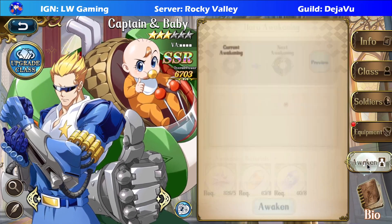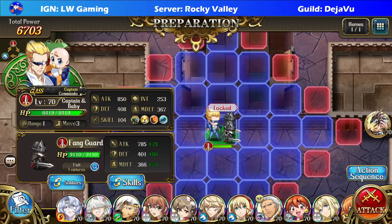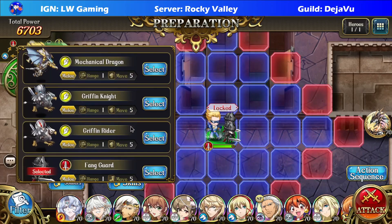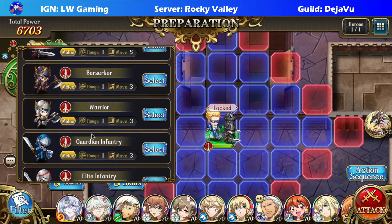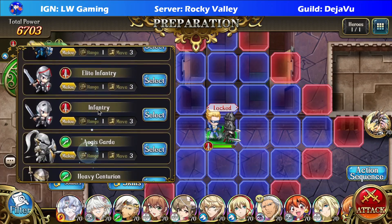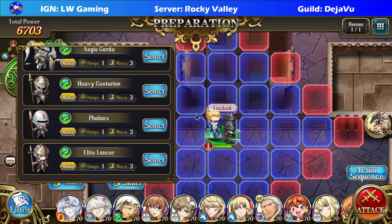Anyways, let's go to the Awakening stage and proceed to the levels. So let's see what soldiers we have here. They come with Mechanical Dragon Knights, Griffin Knights, Griffin Rider, Fanguards, Berserker, Warrior, Guardian Infantry, Elite Infantry, Aegis Guard, Heaven Centurion, Phalanx, and also Elite Lancer.